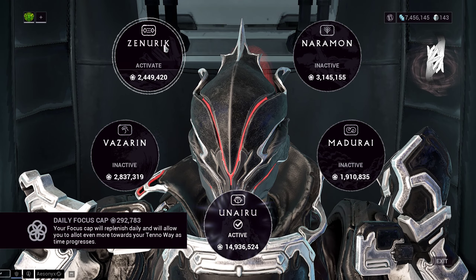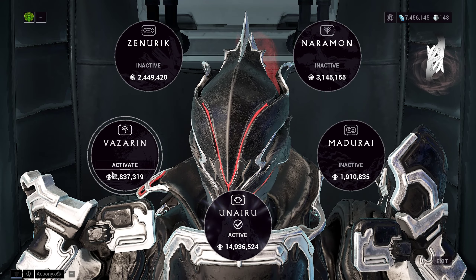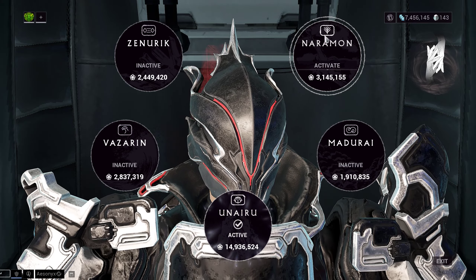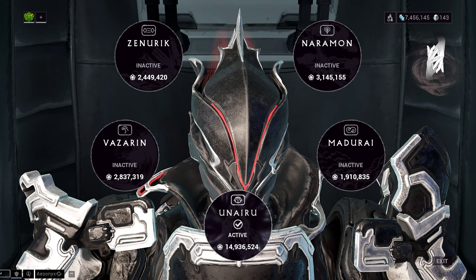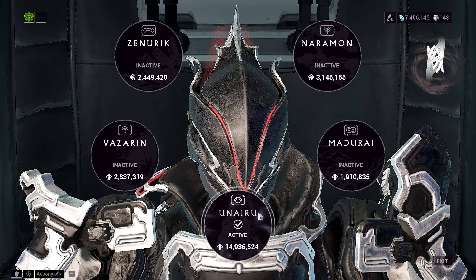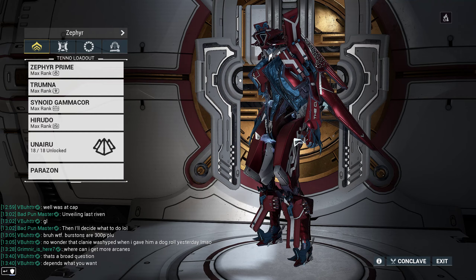For focus schools: Zenurik unfortunately does not work well here because most of the Zenurik tree doesn't function while channeled abilities are active — and we'll have a channeled ability up almost constantly. Vazarin is for affinity range, which Zephyr has nothing that scales on. Naramon is for melee-focused builds. That leaves Unairu and Madurai. Madurai's passive gives a little extra damage, Unairu gives a little extra armor. Both are fine, but I'm going with Unairu.